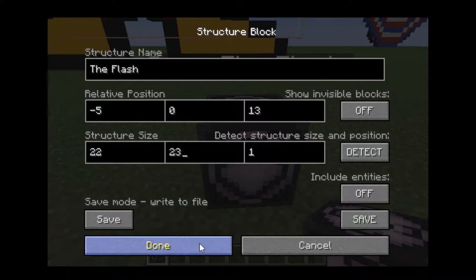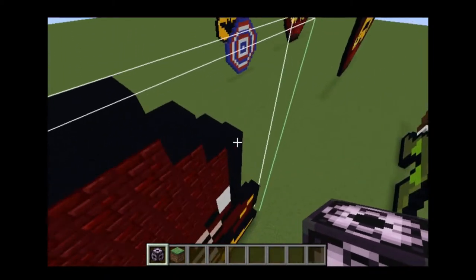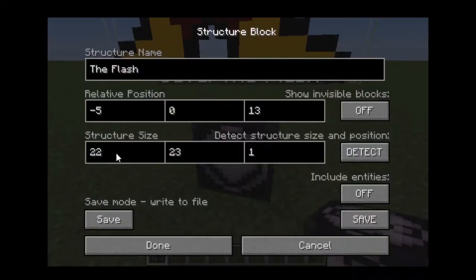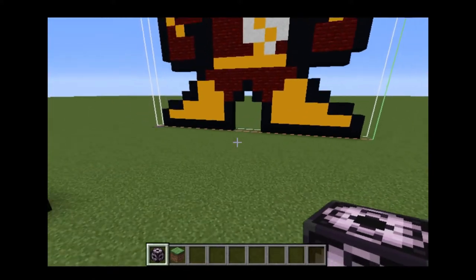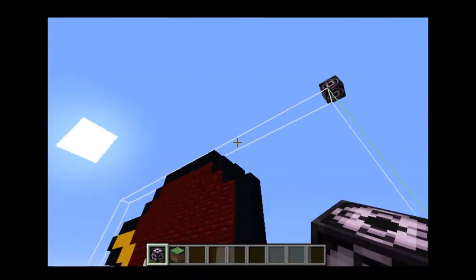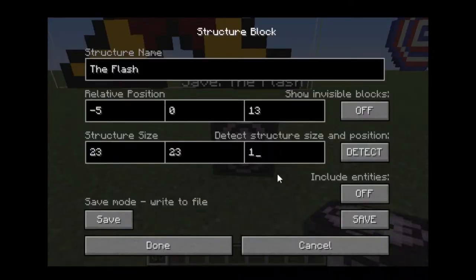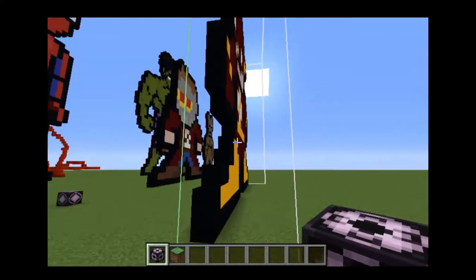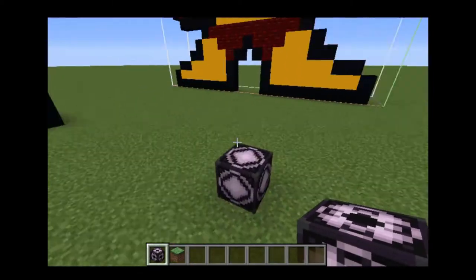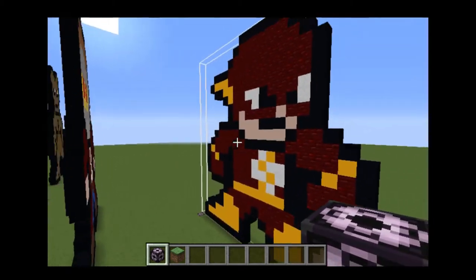It says the build is 24 blocks tall, so you'd set Y to 23 to fix the upper part — and now it's exactly where it needs to be, encasing the entire build. You can also adjust the width: clicking on the width field and changing the value would make the selection wider instead of just one pixel wide. For pixel art that's only one block wide, you'd keep it at 1. For larger 3D builds, you'd want larger values.